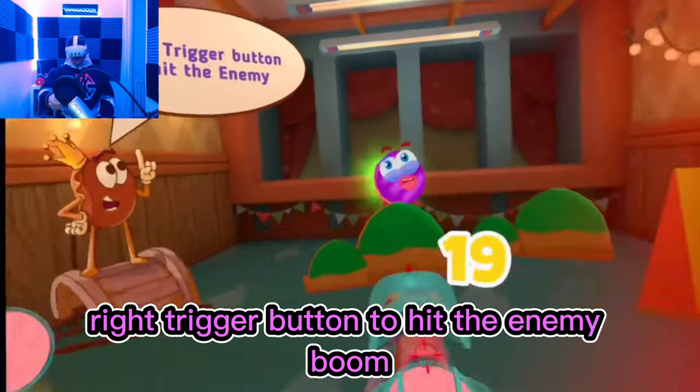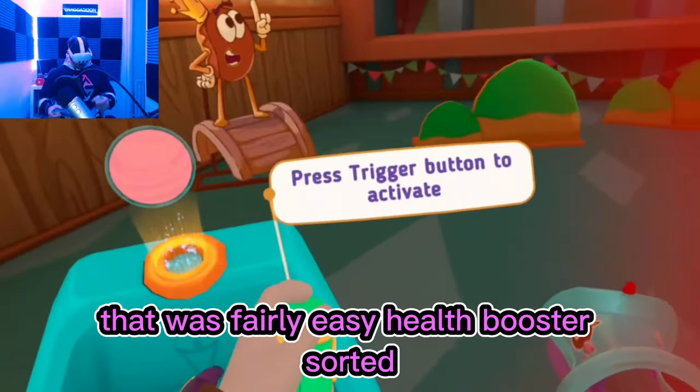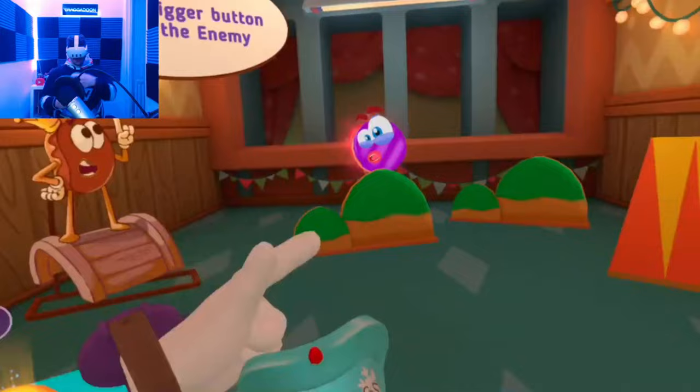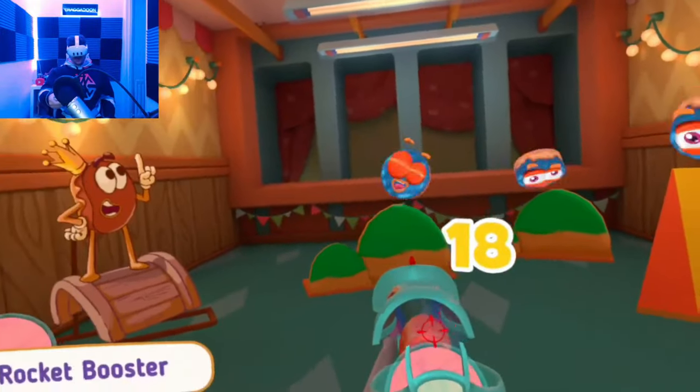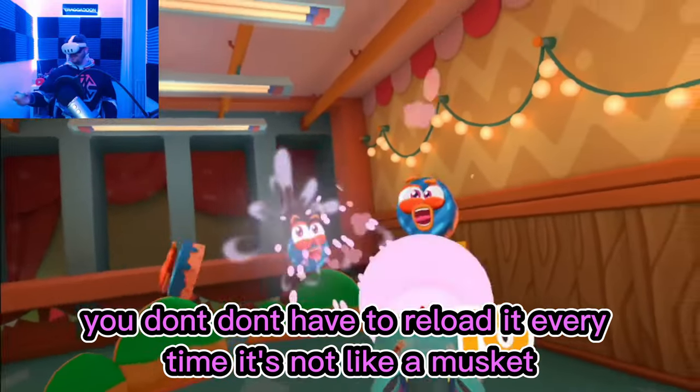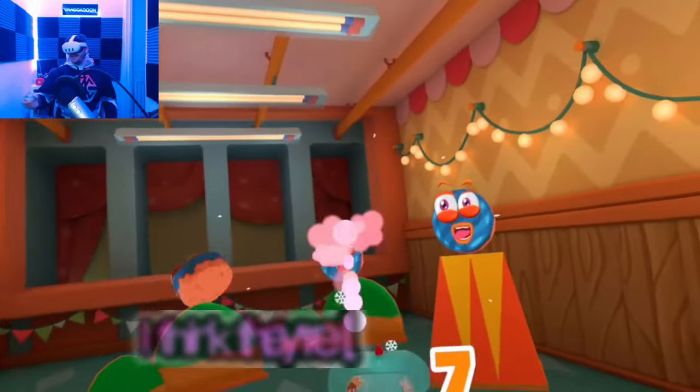Trigger button to hit the enemy. That was fairly easy. Health booster sorted. Alright, so it gives you — you don't have to reload it every time, it's not like a musket. I think the enemies are like little cakes.